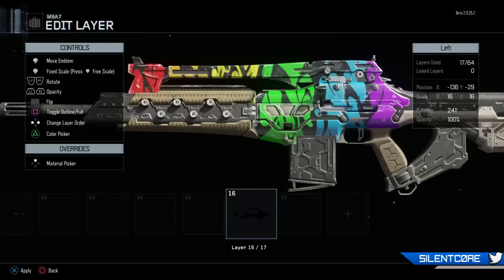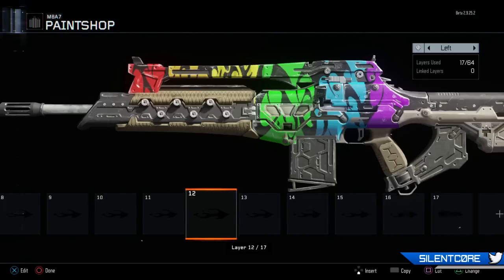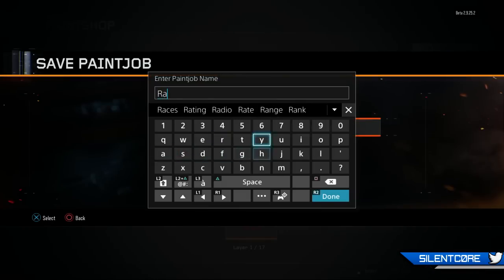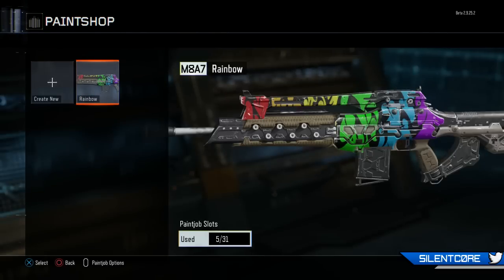The paint shop is pretty similar to the emblem creator from previous Black Ops games, and I absolutely love checking out people's creations. People sometimes design really funny stuff and some are pretty good at making cartoons and designs on the side of their weapons.